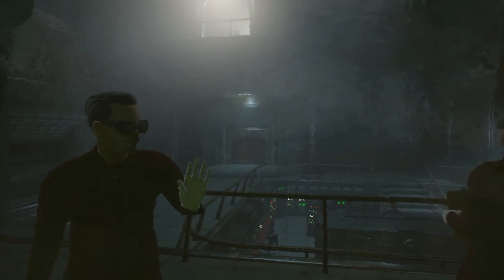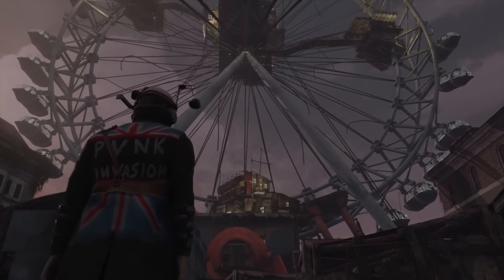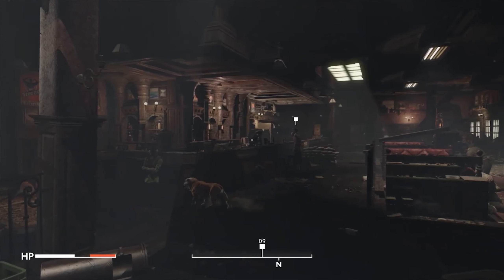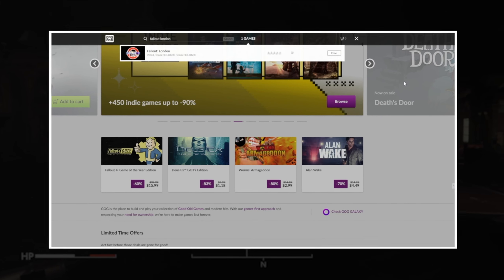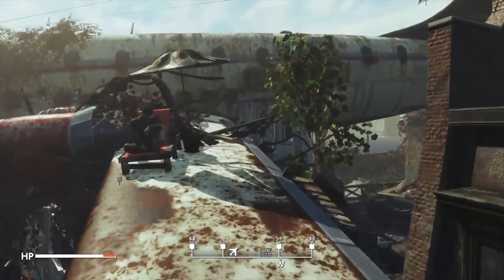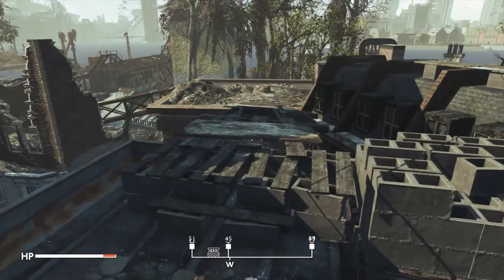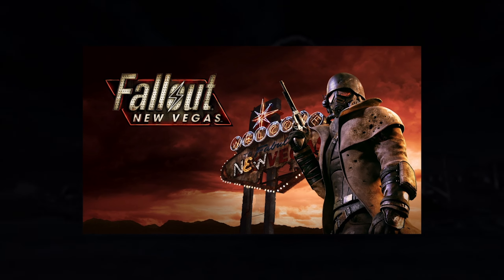There are some caveats to the experience. First, you'll only be able to play Fallout London currently with pre-next-gen patched versions. The easiest way to play through is the GOG store, which has its own separate launcher that'll work as long as you already own Fallout 4. Even if you're not a fan of Fallout 4, it's worth buying just to play this masterclass in design, and honestly reminds me of Fallout New Vegas in all the best ways.